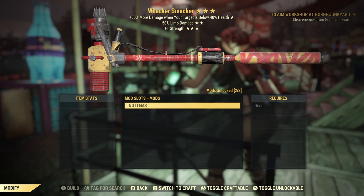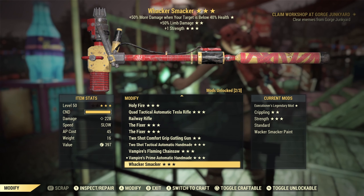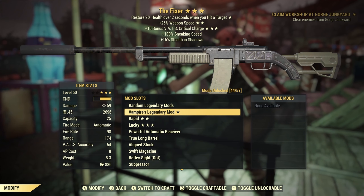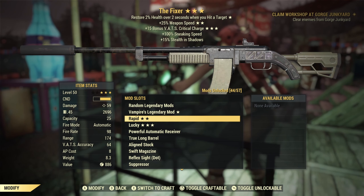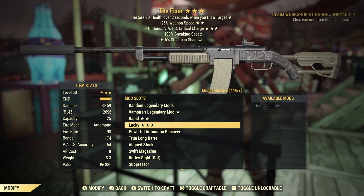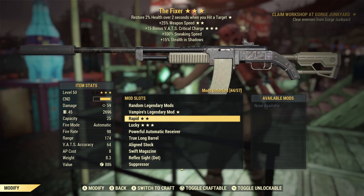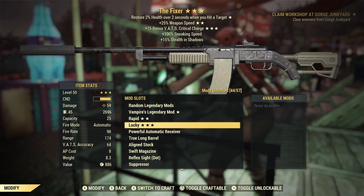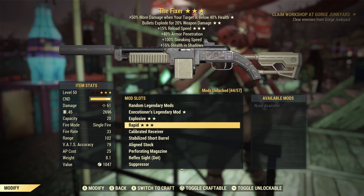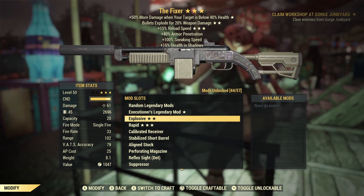They have completely separated the stars out. So we have three-star legendary weapons — your first star, your second star, your third star — with your fixed attributes. I have a Vampire's Fixer here, and as you can see, all the stars are actually separated out. Before, they would just be listed as one — one, two, three legendary at the top. But now you can actually see where they have broken it into three sections, and on top of that, you have the option to re-roll the entire weapon.